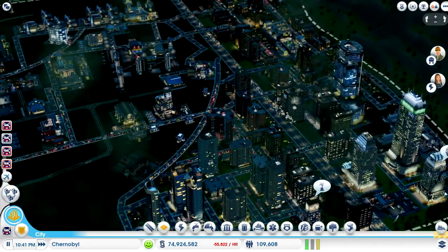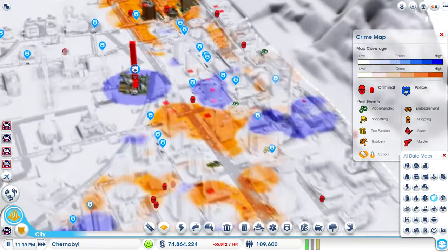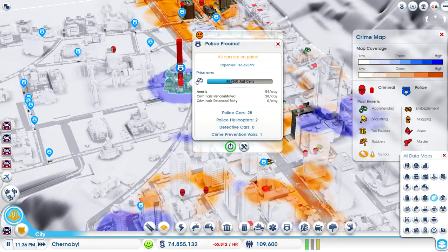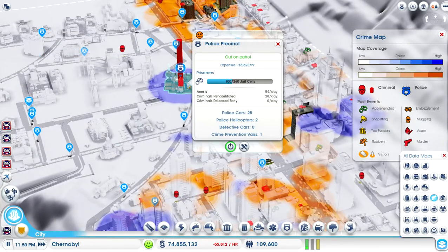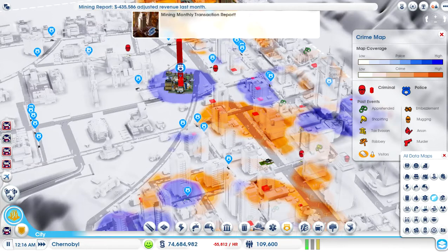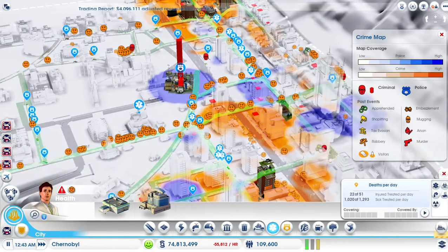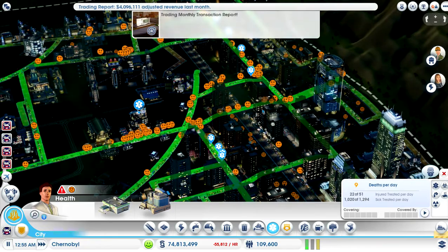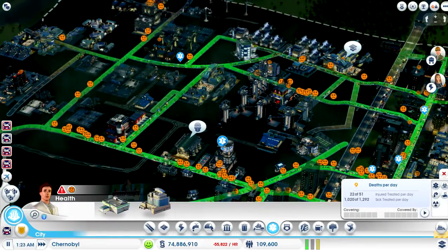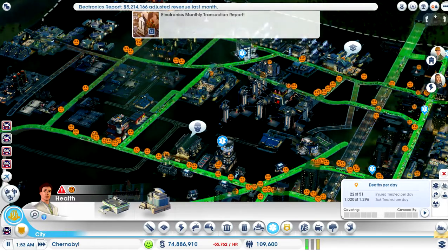The meteor strikes caused fires all over the place and people started rioting. So my crime is completely high at the moment. It's crazy. I mean, this used to be all orange. I've got 28 police cars, two police helicopters, one prevention, stuff like that. So I need to knock down the crime. I think I'm on top of the fire — zero buildings burned down. Medical — a lot of people in my city are sick. Look at how many people are sick here. 1,020 people are getting treated out of the 1,293 people that are actually sick.